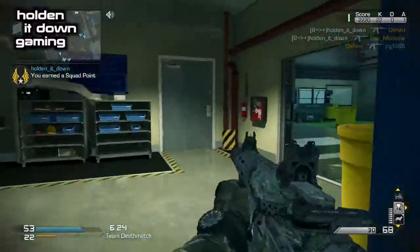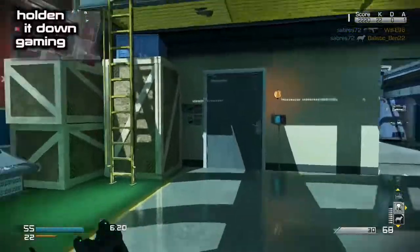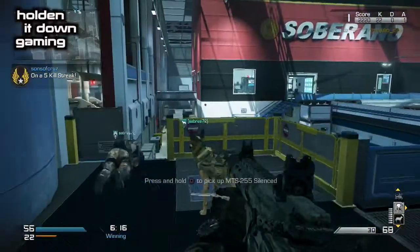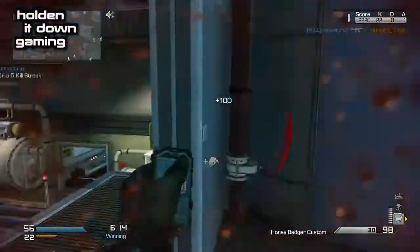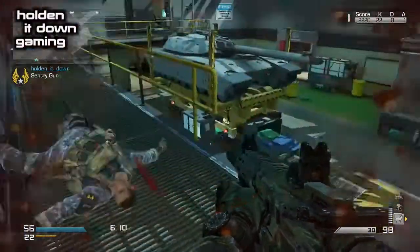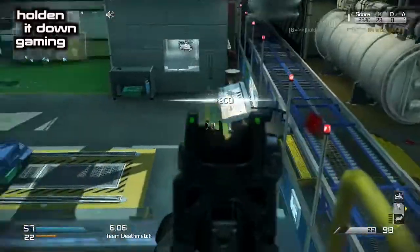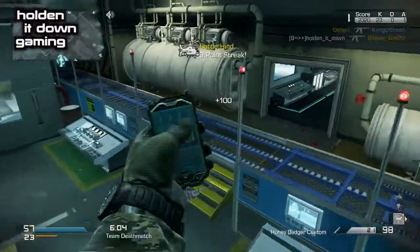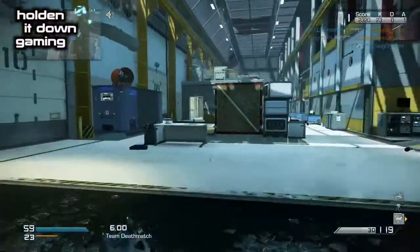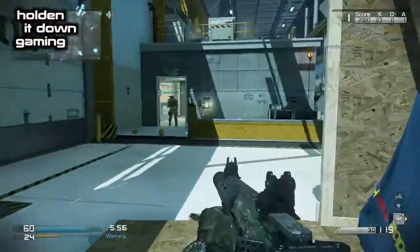Got another sentry gun — boom. Go up here and put it up top. I get lucky here — I'm not dying, I got hit a couple times but didn't die. So you kind of just stay in one spot and wait for your health to regenerate, get a quick kill, and go into another super hind. You can hear my sentry gun working.